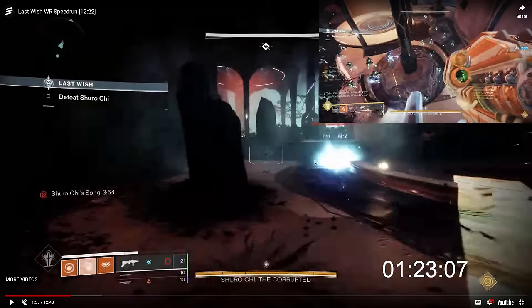Every time you get an add spawn with knights in Shuro, you have to make sure the knights are within the 90% that are dead — not the 10% remaining — because if you ever leave a knight alive on the plate, there will be an additional spawn of adds, which we call a 'double spawn,' and that slows down the encounter.